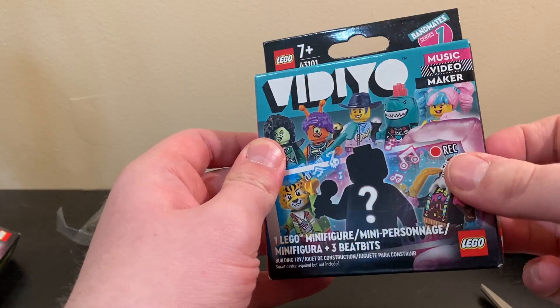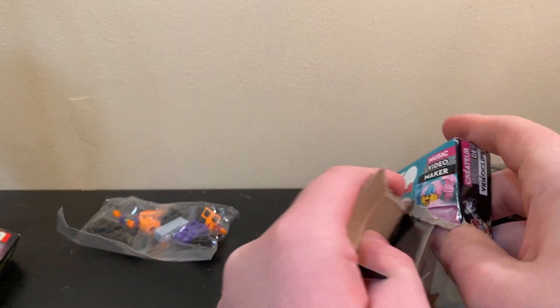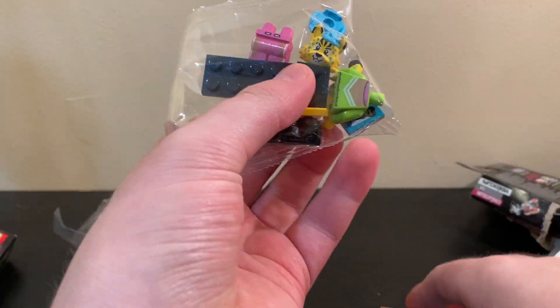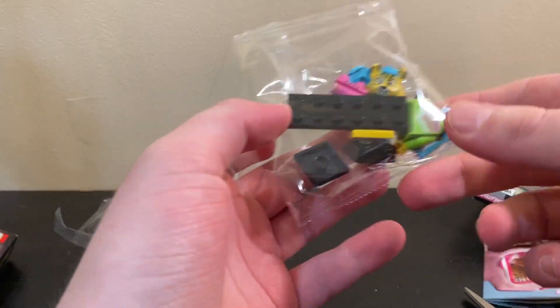So I'll build them up after, then we'll open this one to see who I get. I just want the ice cream cone, we'll see who I get. And it's the leopard — I wanted this one as well, but it's not the ice cream cone, so that's unfortunate.